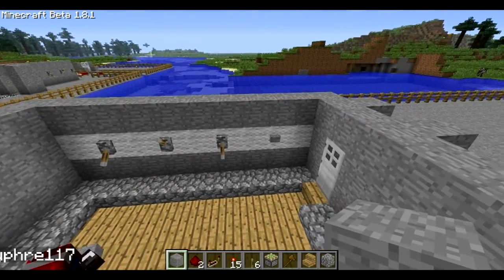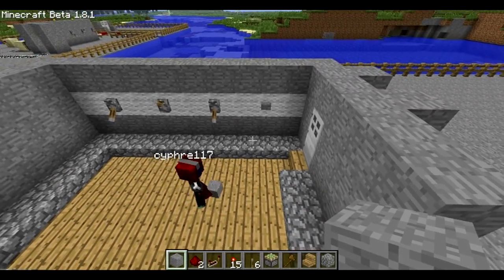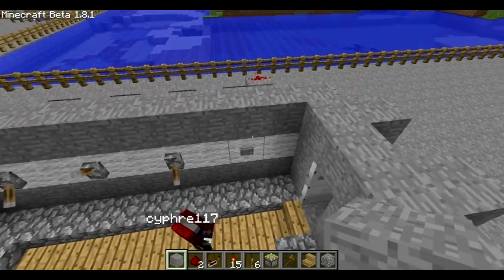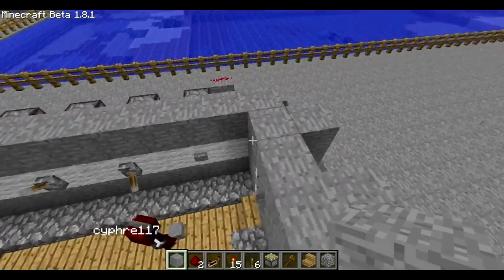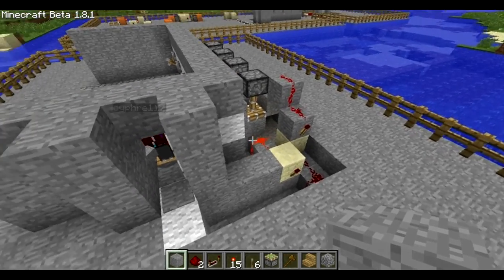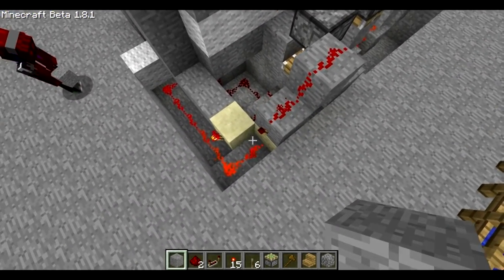This system — what we've got — we've got three levers and then we've got a button. You set your levers to your correct position, or what you think is correct, and then you press the button. If it's correct, the door will open and it'll be held open by an RS latch, which we've got around the back — right there. And then when you walk through, you'll hit the pressure plate, which will flip the RS latch and the door will close behind you.